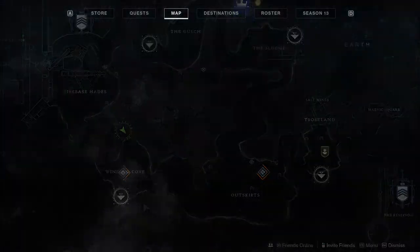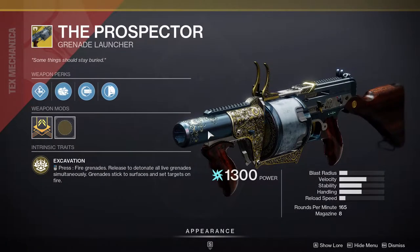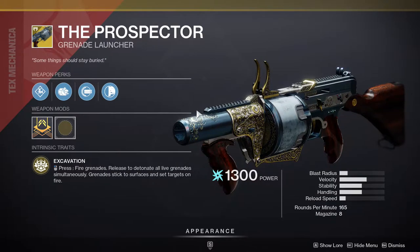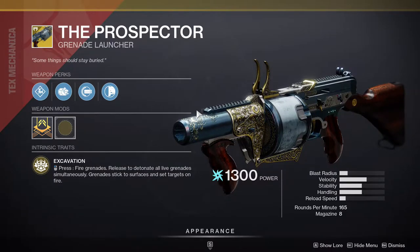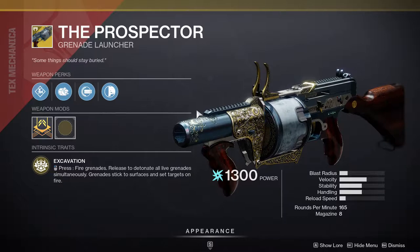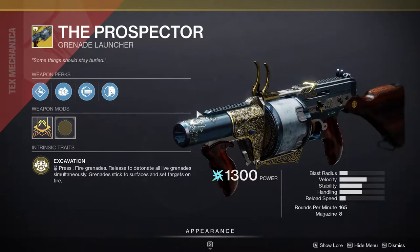Xur is in the Winding Cove on the EDZ and he is currently selling the Prospector, which is a heavy grenade launcher. It's really good — I like it a lot, but I don't use it much because I just have other things I use. Even so, if you do not have this exotic, I highly suggest you get it, just in case it becomes really good in the future. Better to have it and not need it.